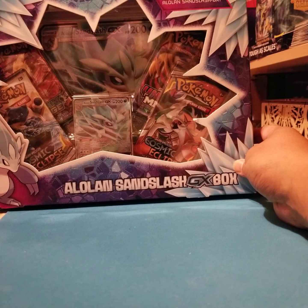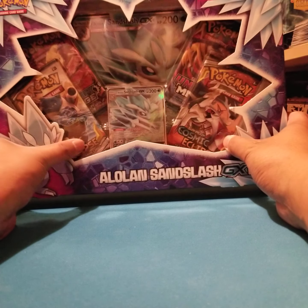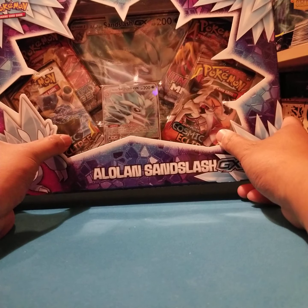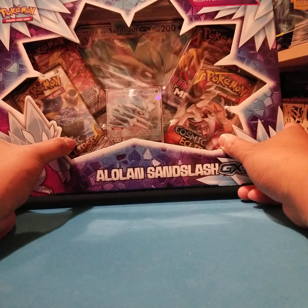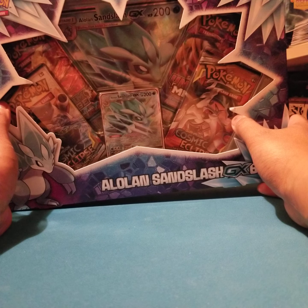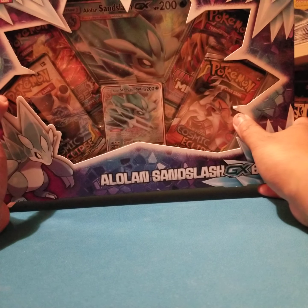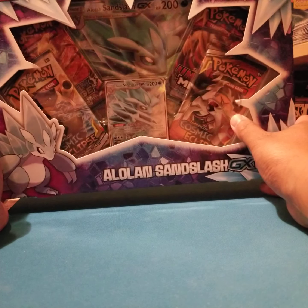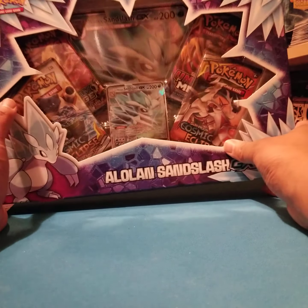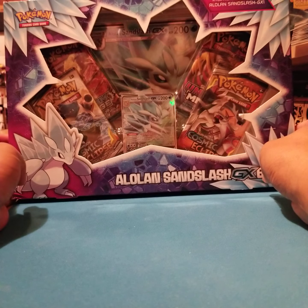Now that we've gotten through all of our Sword and Shield base set booster boxes, we get to look at some other things. We're back into board games — we picked up things like Bunny Kingdom, a super awesome drafting game with area control mechanisms, and we also got some murder mysteries: Fog of Love, Detective: Modern Crime Board Game, and Chronicles of Mystery. Played that with Jen's family the other week and it was fantastic.